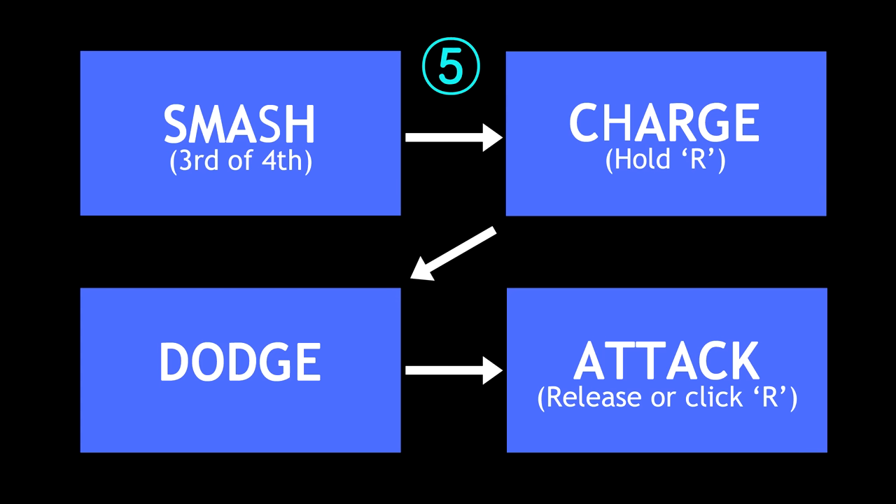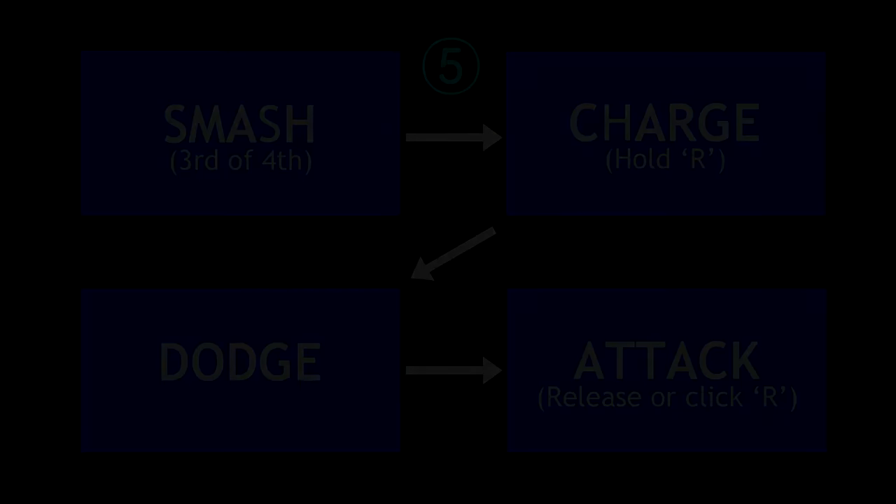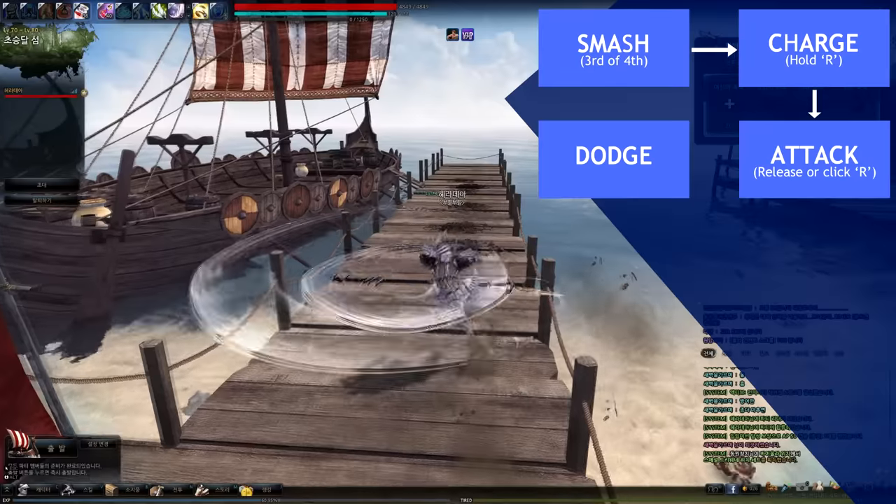In conclusion, there are 5 ways to do Hagi's third and fourth smash. Let's see the Forked Road again.